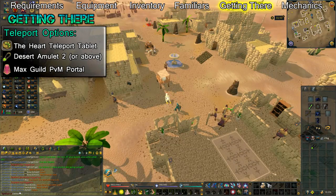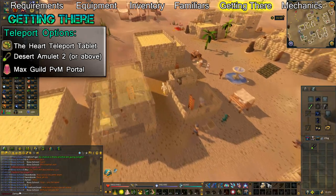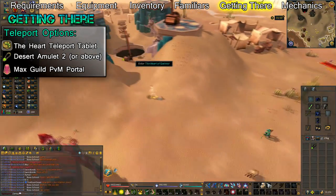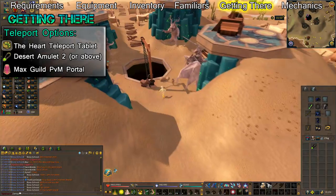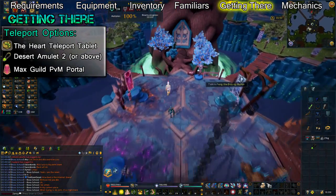The second is to use a Desert Amulet 2 or higher to teleport to Nardah. There's a bank there that's useful for restocking, as well as a shrine that will restore your prayer points and boost your maximum HP. Once in Nardah, run southwest through the entrance of the Heart of Gielinor. Once you're inside, walk up to the giant tree and through the door to get to Telos' arena.